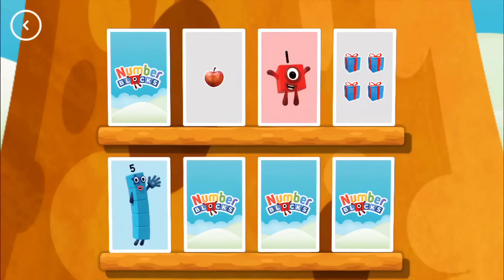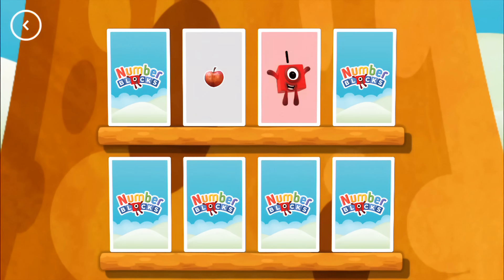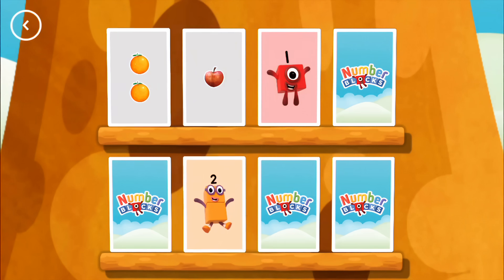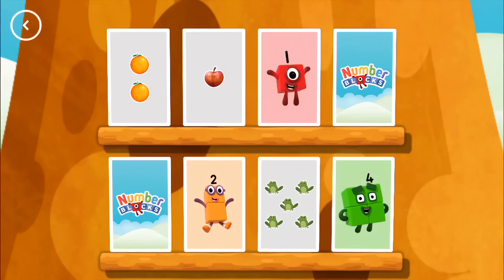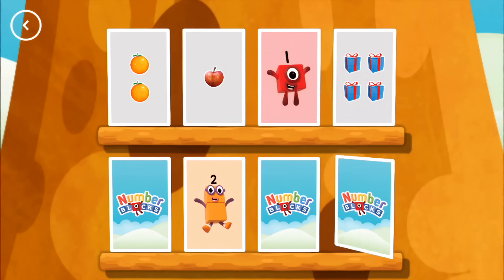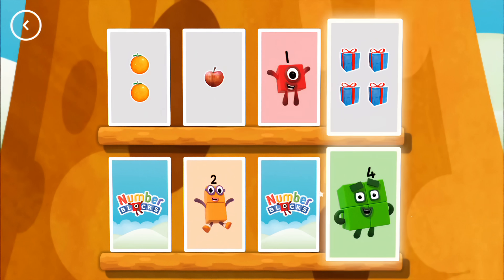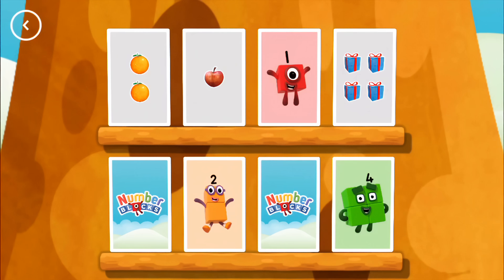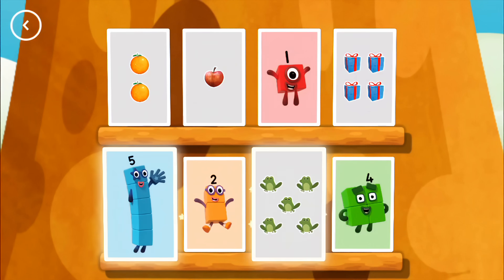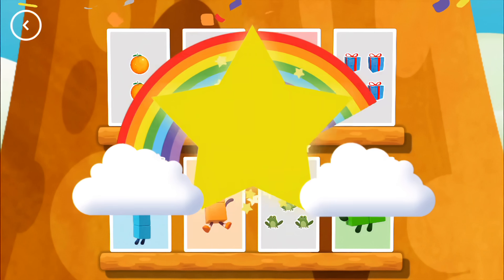Four, five — uh-oh. Two, two — match. Five, four — try another card. Four, four — you found a match. Five — a match! Amazing!